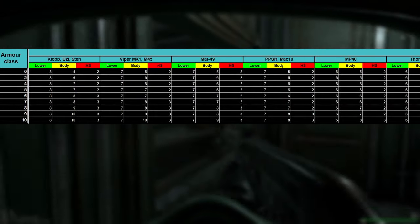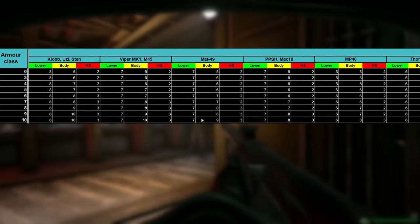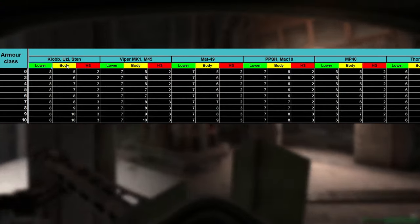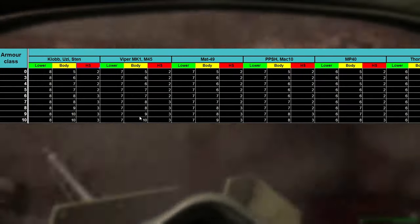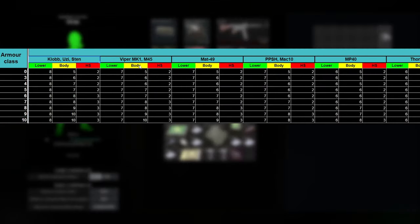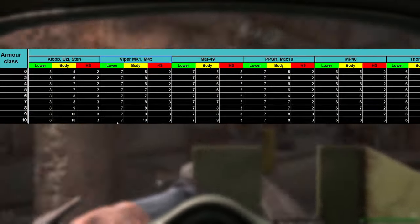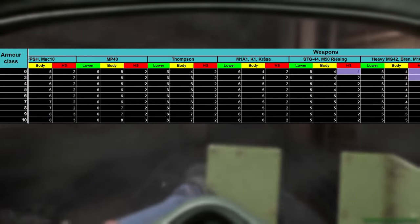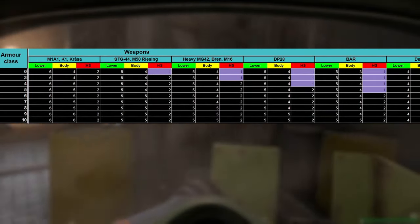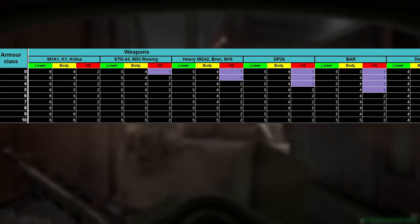Translating that into bullets to kill gives you an idea of how many bullets it takes to kill someone in Marauders, depending on what class body armor they're wearing, what gun you're using, and where you're shooting them. We have lower body, upper body, and headshots. In certain cases it's better to shoot somebody in the legs if they're wearing really high level armor like level 10 — if you're using the Claw or Viper MK1, you'd probably be better off shooting them in the legs because you're doing more damage per shot. You can see that class six is kind of a sweet spot, and the higher class armor you go, especially for higher tier weapons, there is a diminishing return.